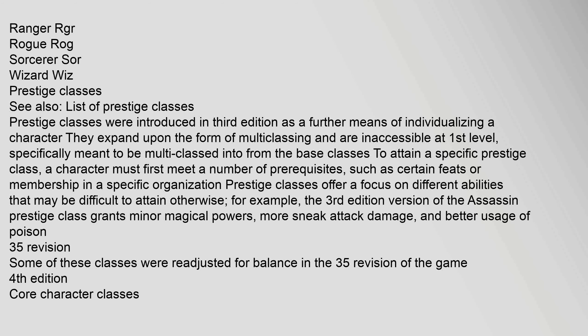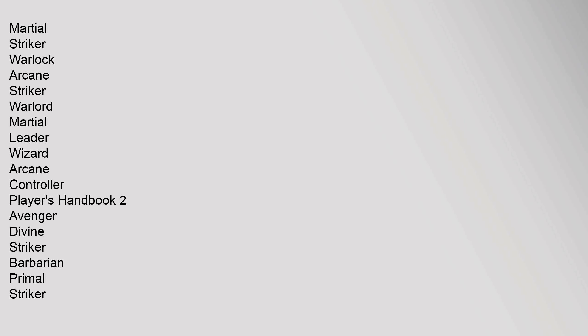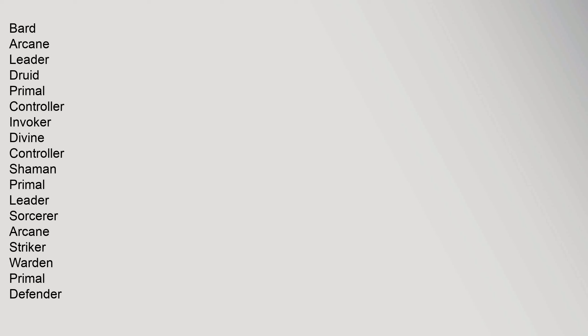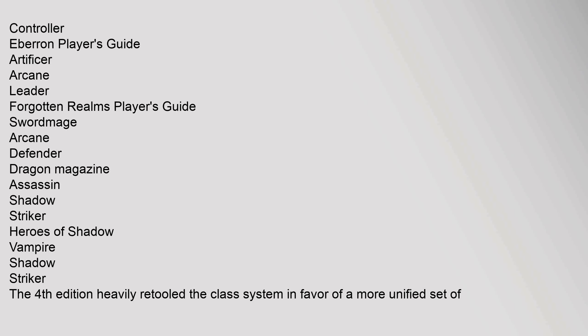Fourth edition core character classes listed in the Player's Handbook include: cleric (divine leader), fighter (martial defender), paladin (divine defender), ranger (martial striker), rogue (martial striker), warlock (arcane striker), and warlord (martial leader/wizard/arcane controller). Player's Handbook 2 added: avenger (divine striker), barbarian (primal striker), bard (arcane leader), druid (primal controller), invoker (divine controller), shaman (primal leader), sorcerer (arcane striker), and warden (primal defender). Player's Handbook 3 added: ardent (psionic leader), battlemind (psionic defender), monk (psionic striker), psion (psionic controller), runepriest (divine leader), and seeker (primal controller). Additional classes appeared in the Eberron Player's Guide, Forgotten Realms Player's Guide, Dragon Magazine, and Heroes of Shadow.